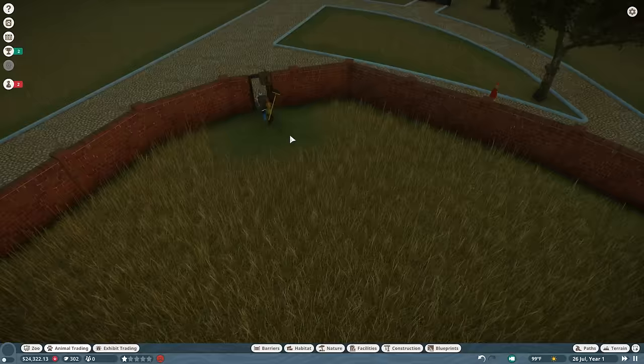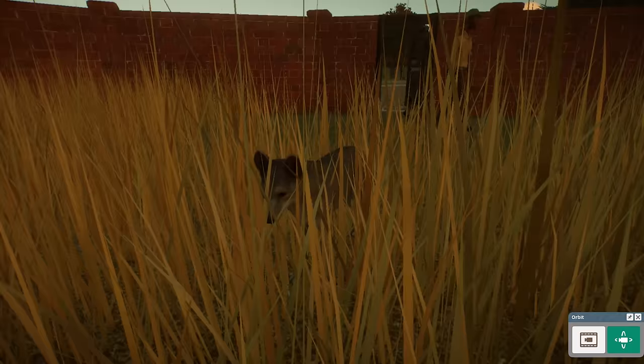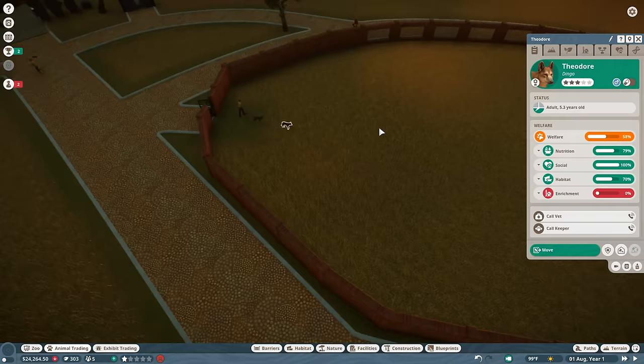The box suddenly gets bigger — it's bigger on the inside, it's like a TARDIS. If we turn on the camera right here we can kind of see the dingoes. Once again, I just have to say I love the graphics of Planet Zoo. The detail in each individual animal is just superb. Fantastic stuff.